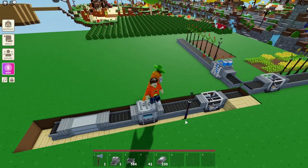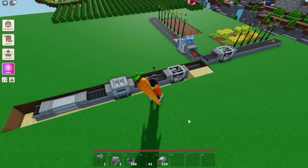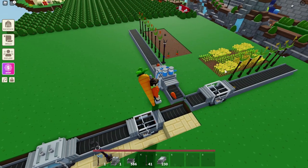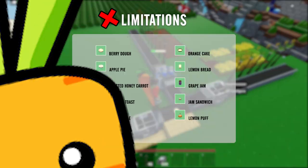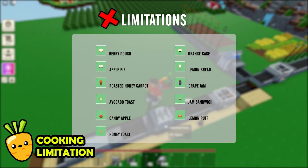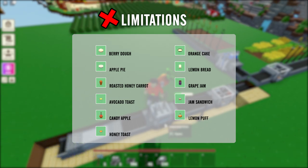Once you have all of this, you've got yourself the entire process to make carrot cakes automatically. This setup also works if you want starfruit cakes — all you need to do is replace the carrots with starfruit. There are limitations as to the types of food you can make. Some recipes cannot be automated because there is no way for you to harvest those ingredients automatically.